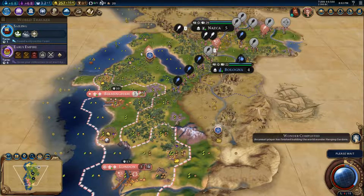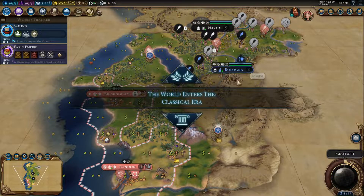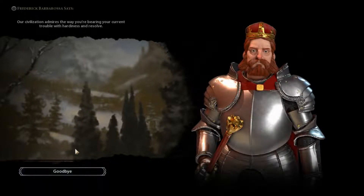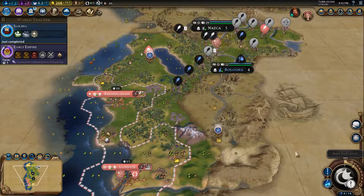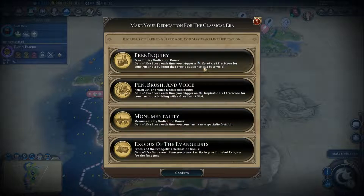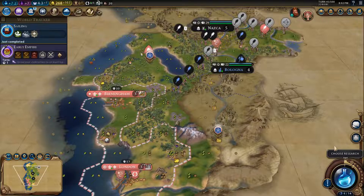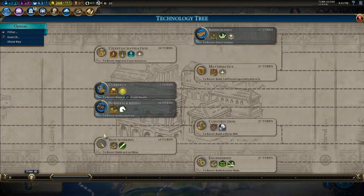Hanging Gardens have been built — that's fine, I wasn't going for them. We are in a Dark Age and he likes that I'm in a Dark Age, which is interesting. I boosted early empire so I am getting it in one turn.